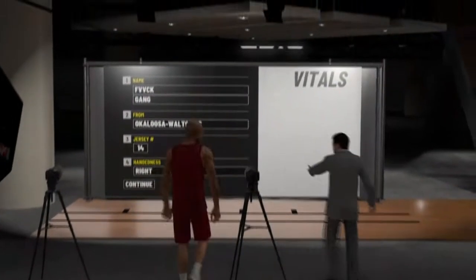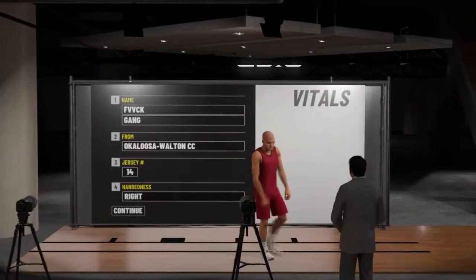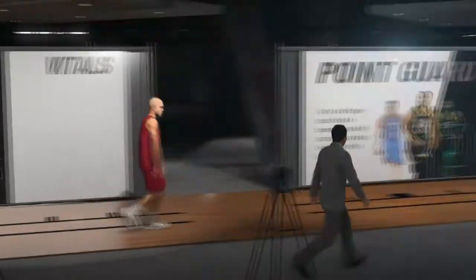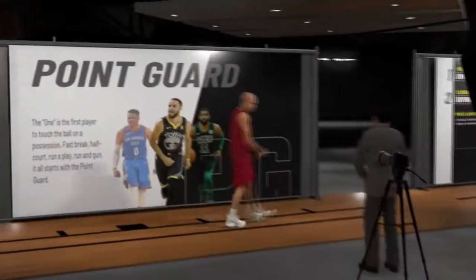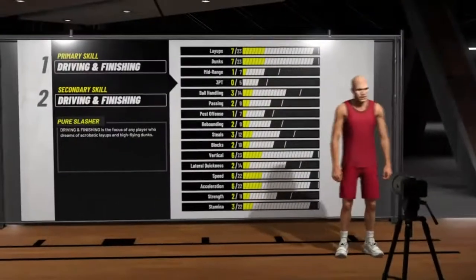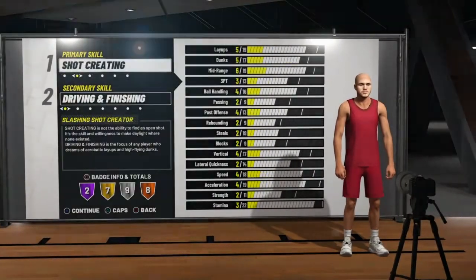So the first thing you want to do is make a whole new character, because we're trying to get the one minute right off the bat. Just go ahead and make any character you want, it doesn't even matter. I just went ahead and made something stupid, pretty much.